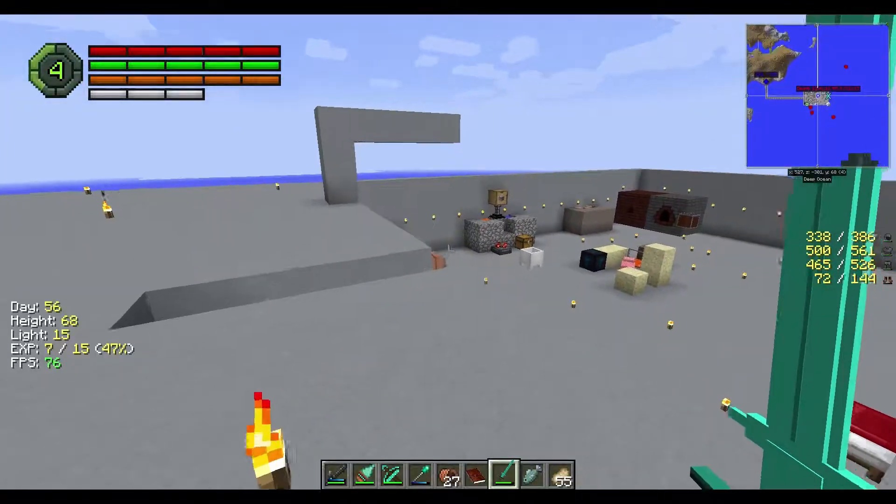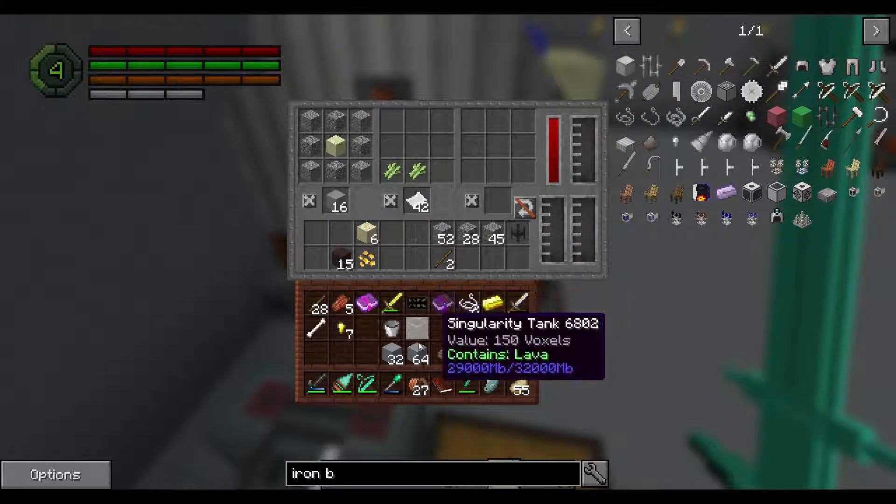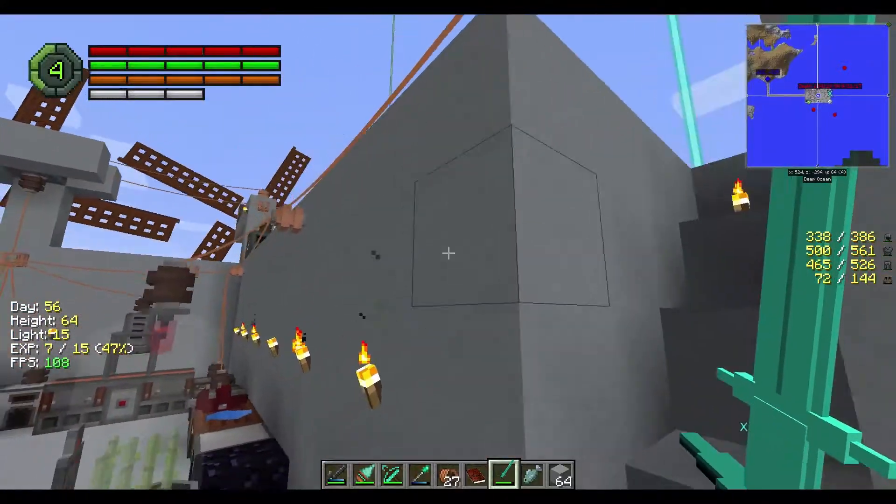Sadly, we have to actually finish that platform. And we'll do that quickly right now because we also got the materials to actually do our inventory panel.